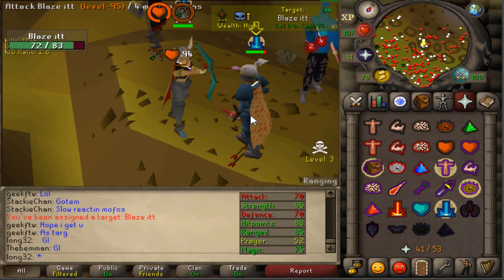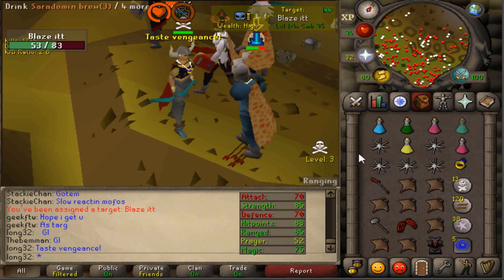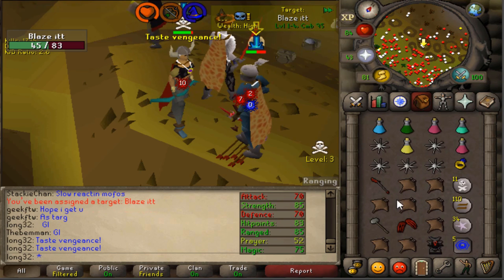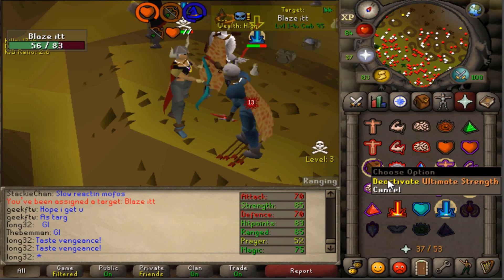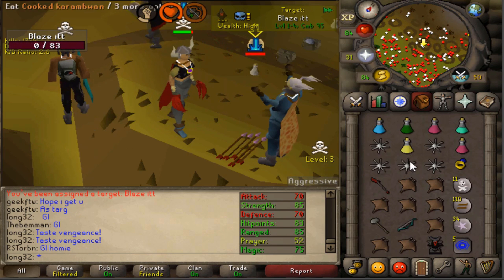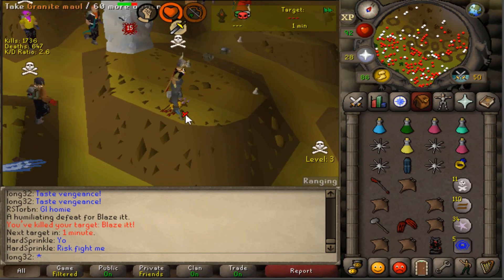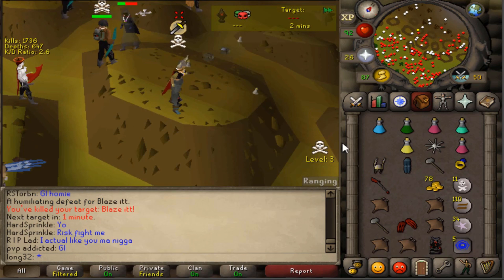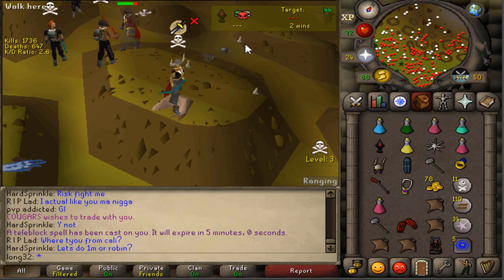Okay guys this is for the tier 10, hope we can get this guy early so he doesn't get a chance to KO us. We're gonna have to go for a good time to go in for it - like here - and there is the tier 10! That was much easier than I thought but he didn't look too experienced, he looked like he was new to PKing. Good fight dude, we're gonna get TB'd but we're gonna make it out.